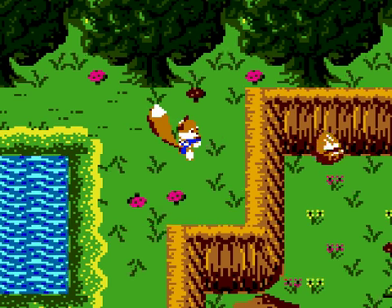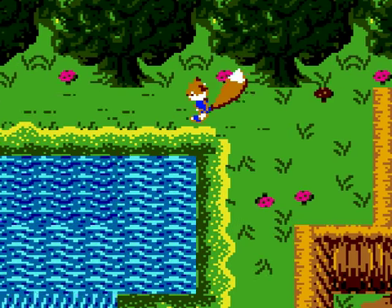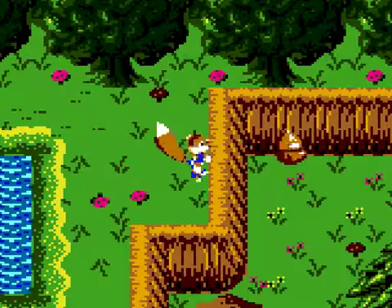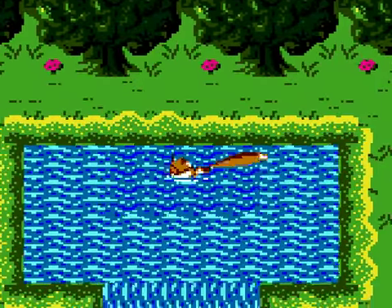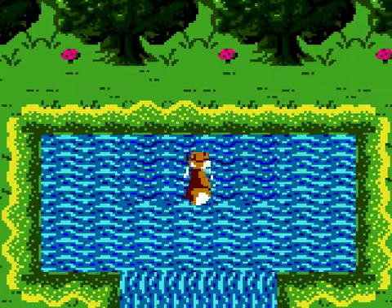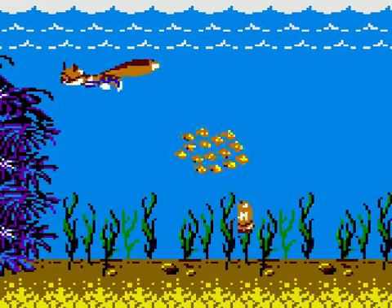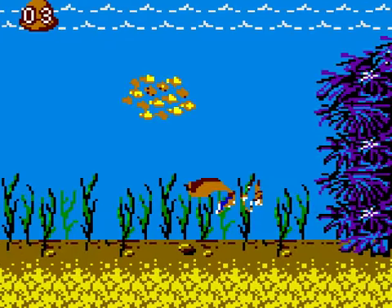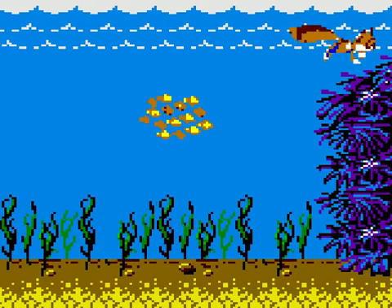Apparently I went the wrong way to get to the lake area. I was supposed to go near the windmill and then go left — go up the waterfall and you'll be able to get here. So there's a random patch of water and I need this health because I was literally one hit from death. Now I'm just three hits from death.